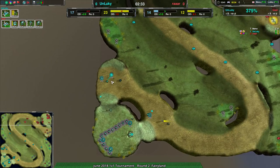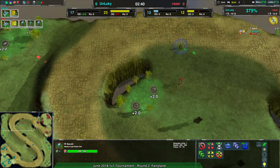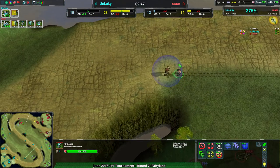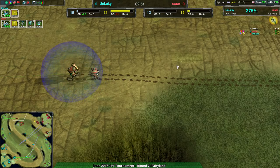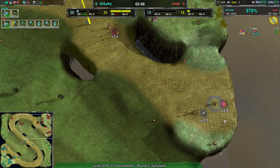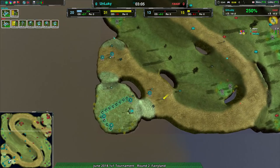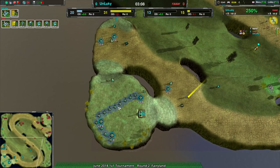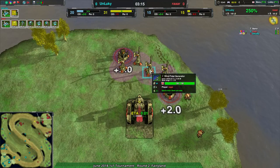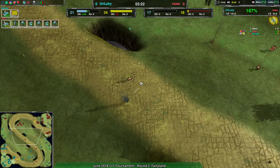Unlucky has managed to get ahead despite dealing with that bandit earlier - they are ahead on economy simply because RAR isn't able to expand as easily. RAR is having to protect themselves, which isn't a bad practice, but it does slow expansion. Unlucky is ahead 20 metal per second to 13, with quite a lot of energy as well on reasonably safe wind generators. Good to see both players paying attention - wind is always the right call on this map; do not build solar if you can help it.